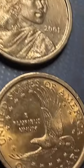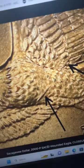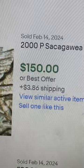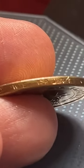Let's talk about a few things to look for that are really valuable. Always look at the reverse for the eagle on the Sacagawea dollar, and what you want to find is a line going through the eagle — just like that. Even ungraded, they sell for $150.